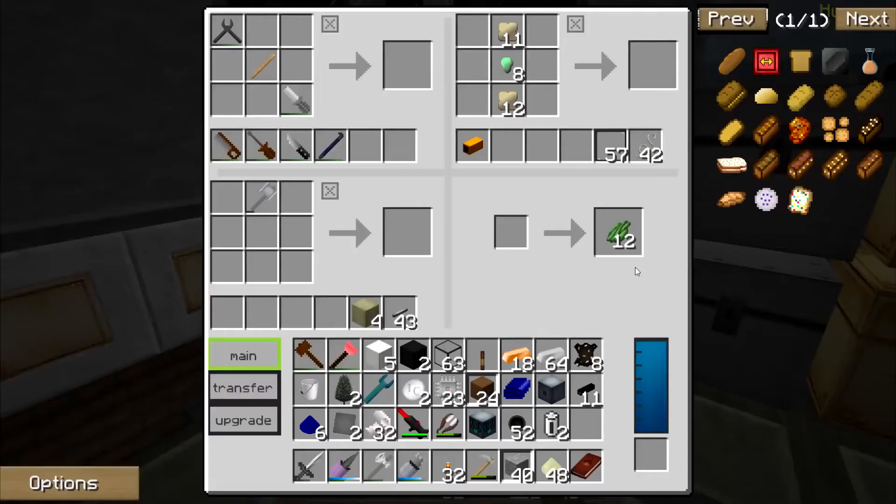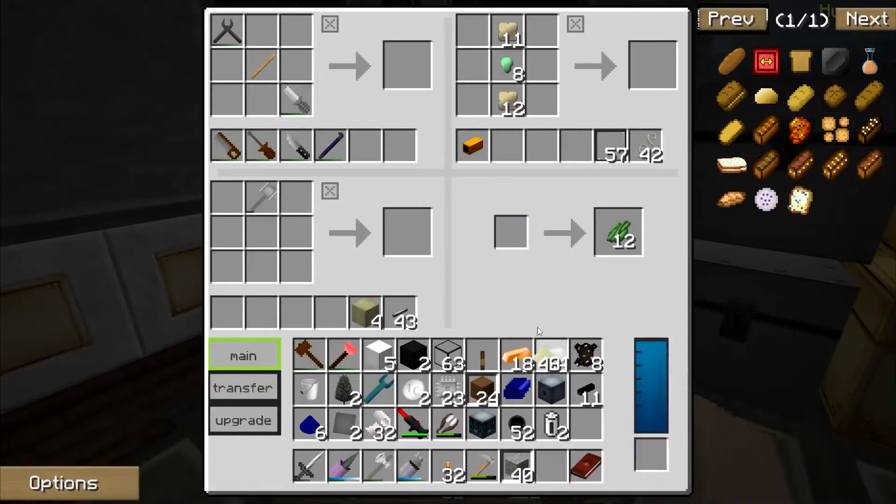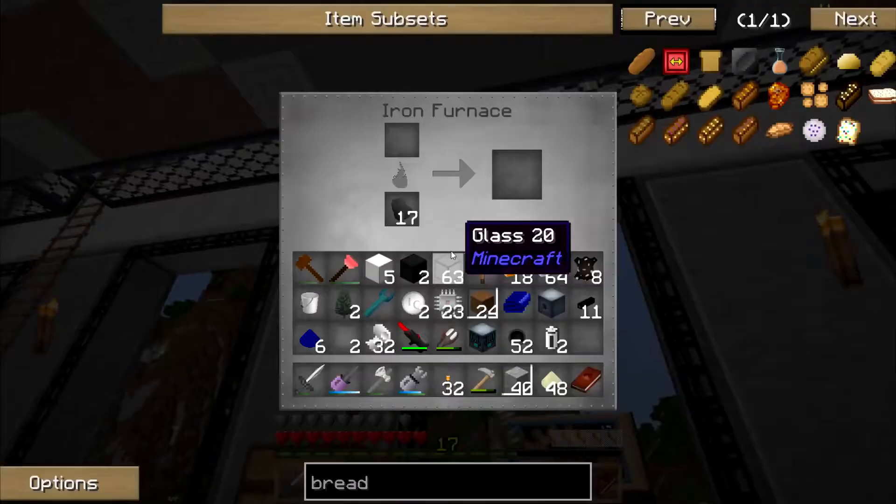Can I just put it in this one then to make bread, or do I really have to go through all those steps? I bet I really have to. I can't even put it in here. What about this one?